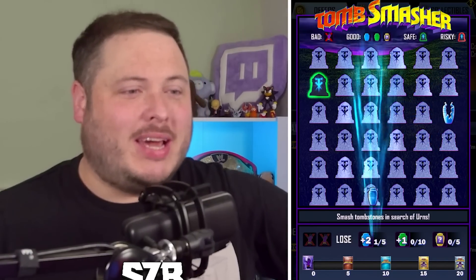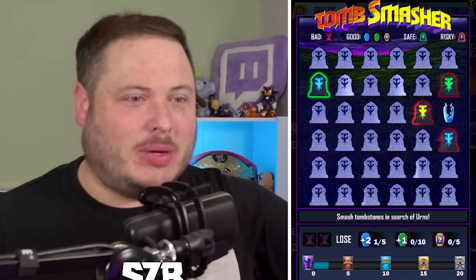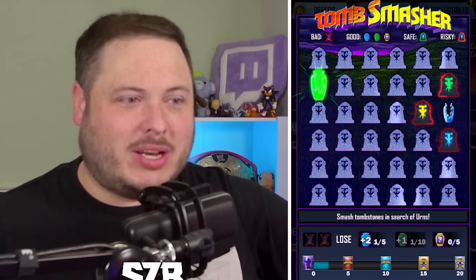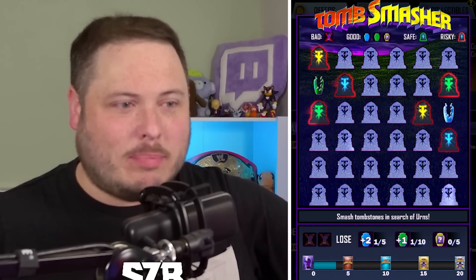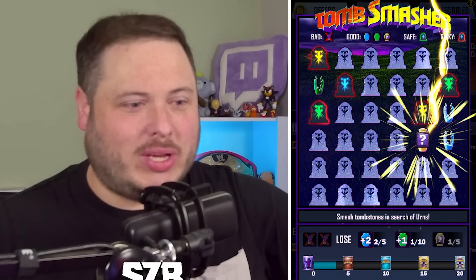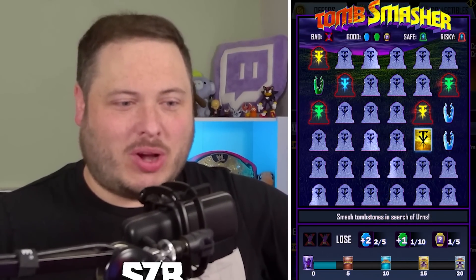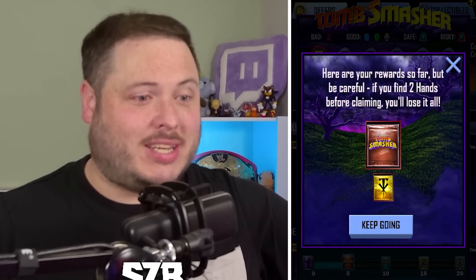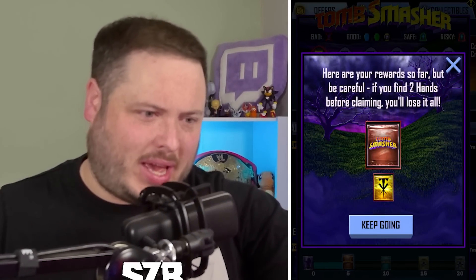Let's press that first one — it's going to give us two points. And then we've got the risky — three riskies over here. I'm going to press this one to give us one point. I'm going to go down the bottom. Nice, we got ourselves an extra pack of some kind. This gives me an exclusive draft pick — nice. So this is some of the extra rewards you get.